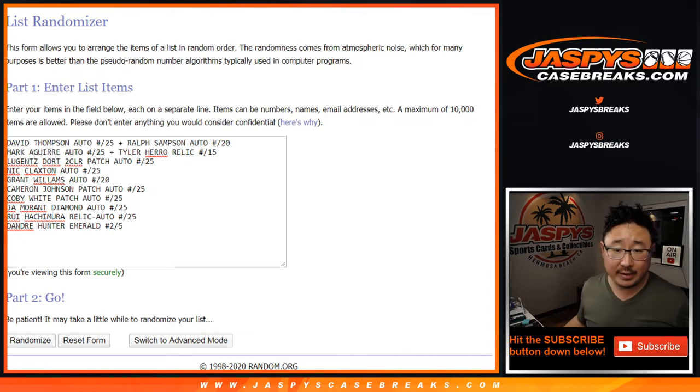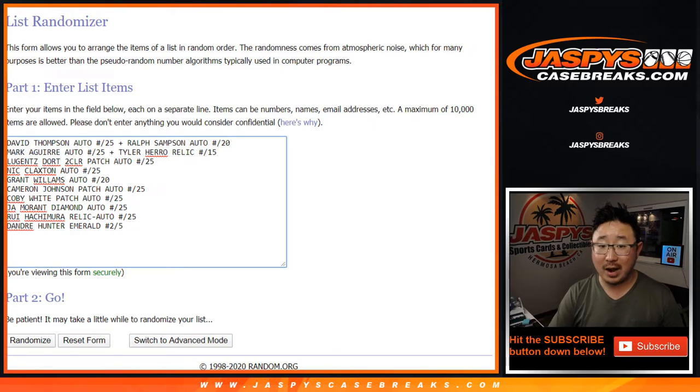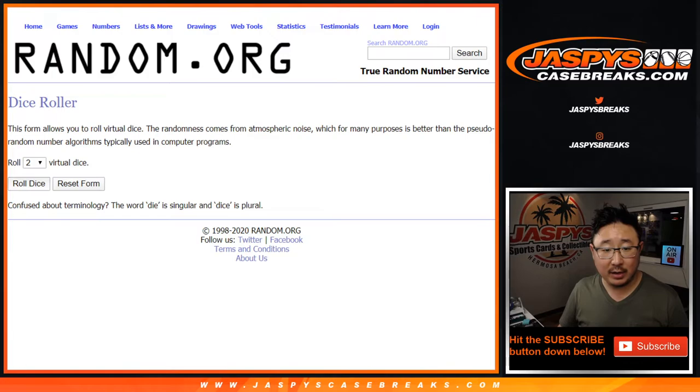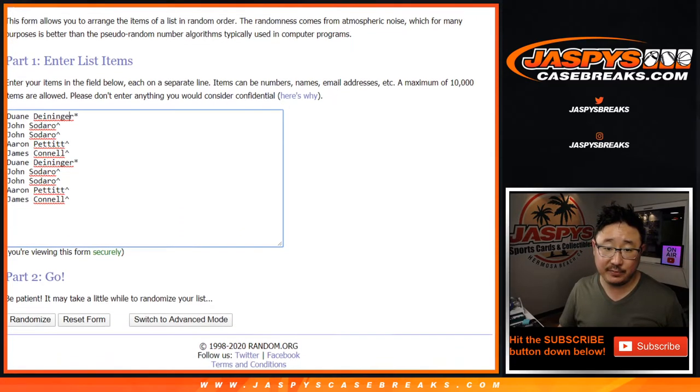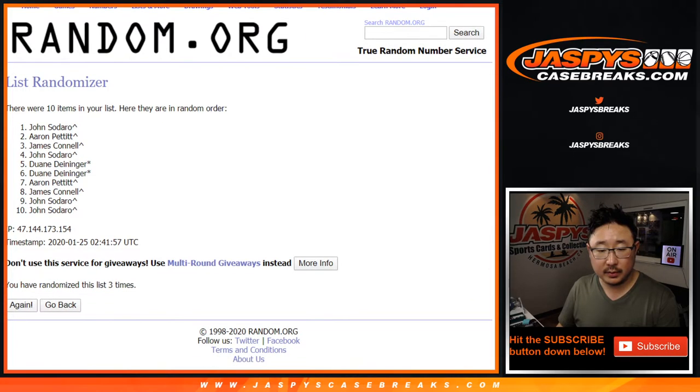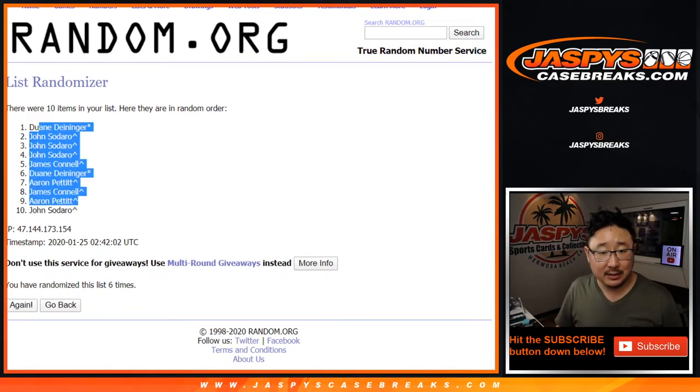Welcome back everybody. I got all the hits typed in. Remember we comboed the David Thompson autograph and the Ralph Sampson auto, and we also comboed the Mark Aguirre auto to 25 and the Tyler Hero relic only to 15. So that's ten hits total. There's all the people right there — we doubled up that list. Let's roll it and randomize it: three and a three, six times for each list, six the hard way. After six times we've got Dwayne down to John.